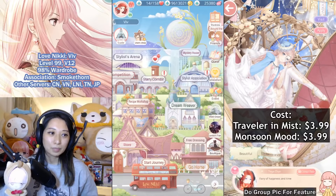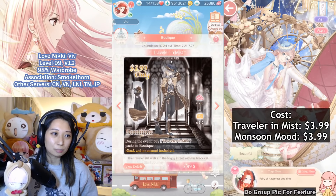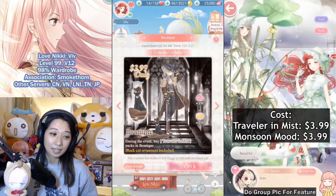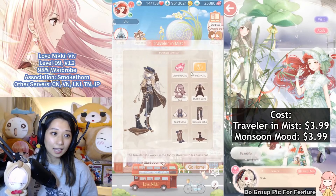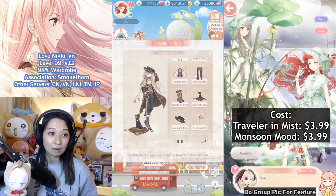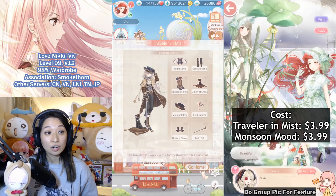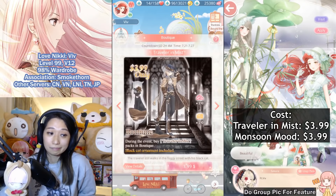Next item! We are going to be buying the other boutique, which is going to be Traveler in Myst. This is again $3.99. You are going to get 210 diamonds, 210 VIP EXP, as well as all of these items here. So far, Love Nikki is the only server that has this suit, so let's be the first to get it!